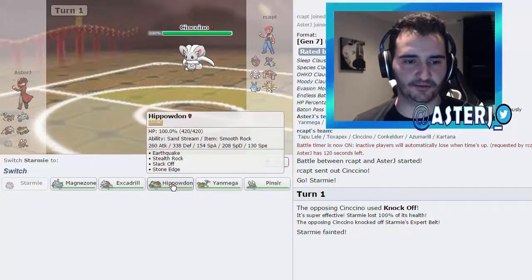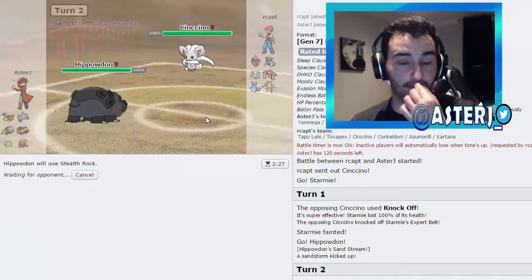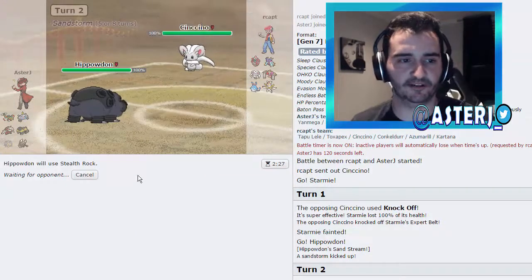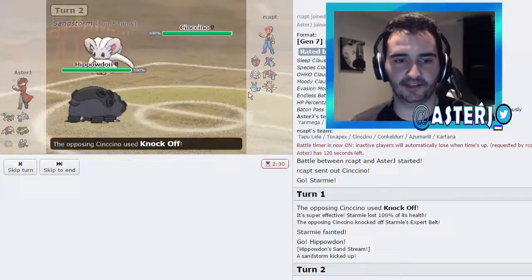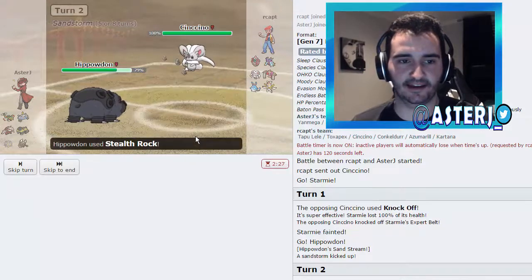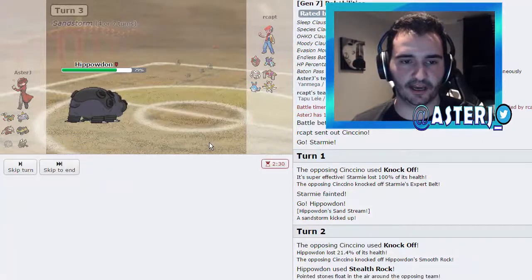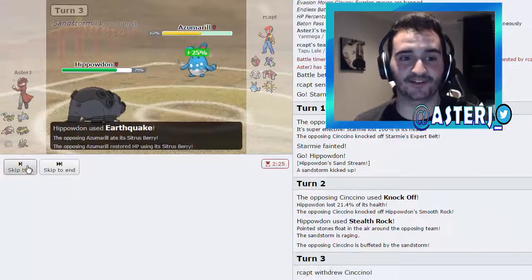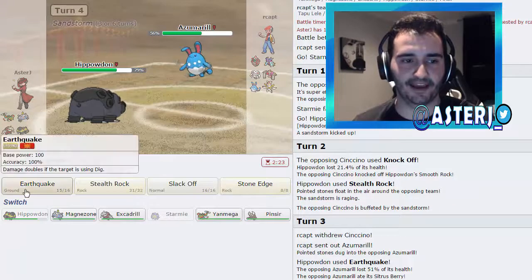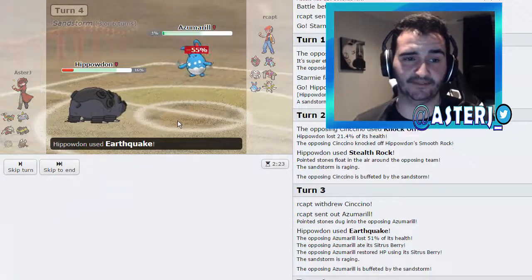I feel like that's Band, so what I'm going to do is go into my Hippo and get up Stealth Rocks. He may just Knock Off again and get rid of my Smooth Rock, which we're carrying for Excadrill. But Excadrill just sweeps him — everything on his team is grounded and I have Sand Force and Sand Rush. I'm just going to go for an Earthquake. He goes out into Azumarill, that's fine — Sand Force Earthquake, his Sitrus Berry pops, and I go for another Earthquake.